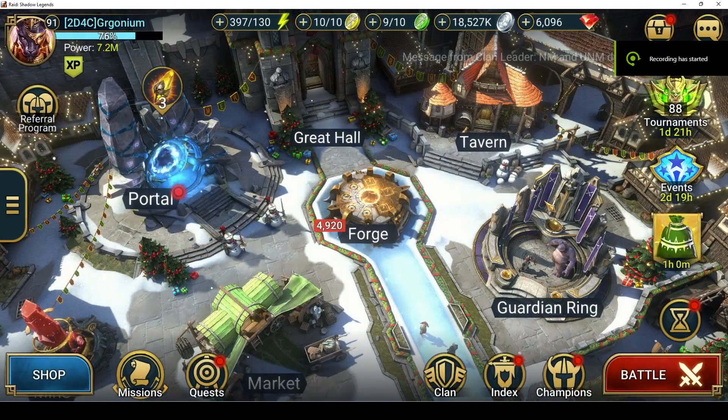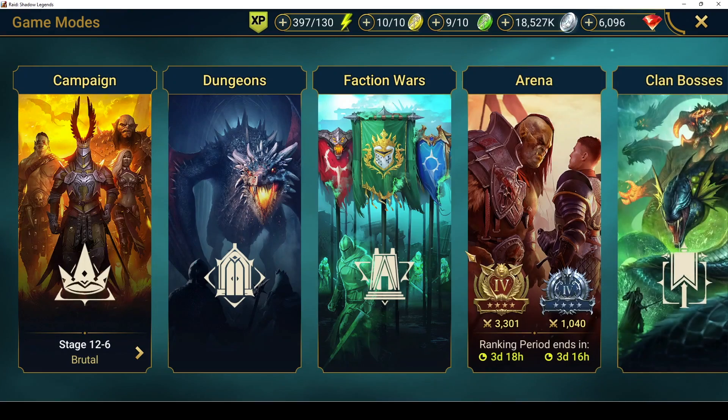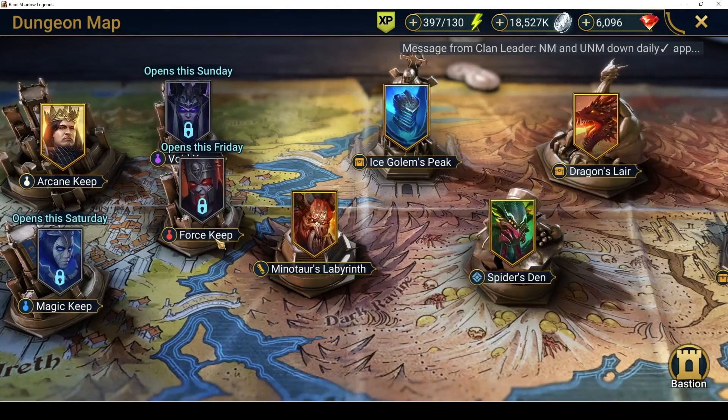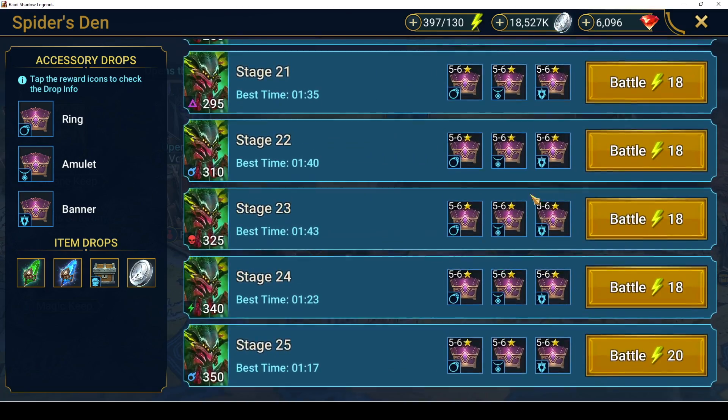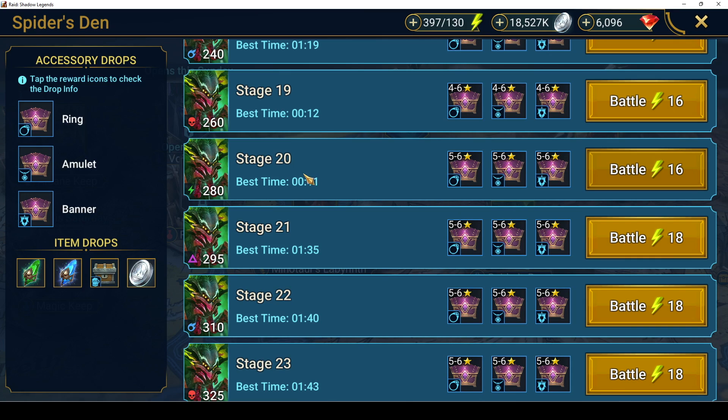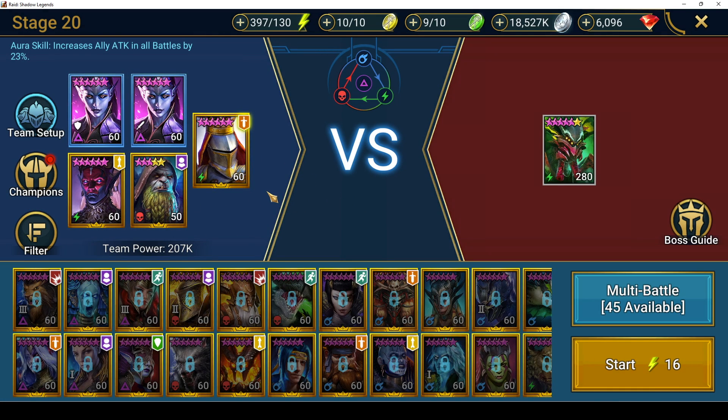Today we're going to go through a 10 to 13 second Spider run. My current best is 11 seconds. Here are the components of a level 20 Stage 20 Spider run. At Stage 21, the boss starts taking decreased damage from max HP nukes, so Stage 20 is the best to get the full advantage.